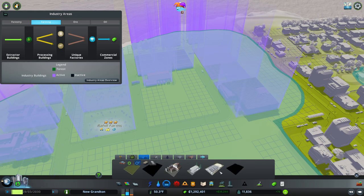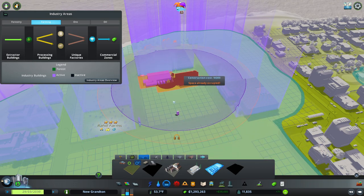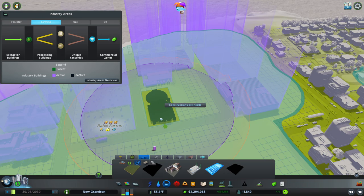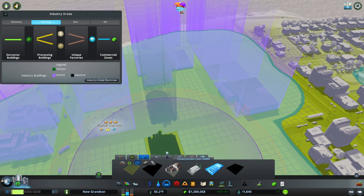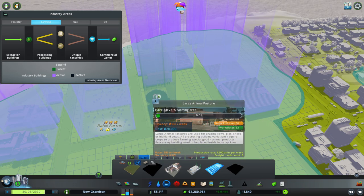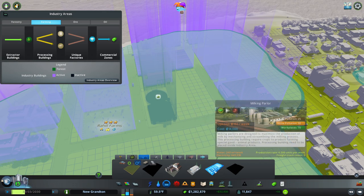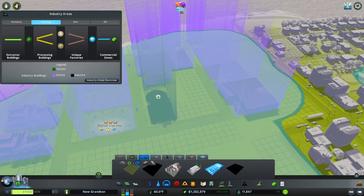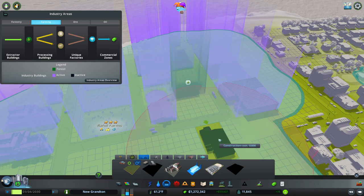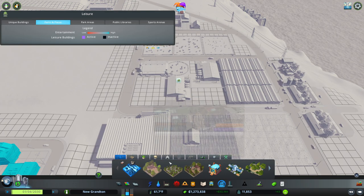And then production buildings — we should get a milking parlour. Absolutely. Where's a good place? There — I like that. We can have a path go through the middle. What else do we have? We don't have large animal pasture yet. We have flour, we have cattle shed. I think this is good. Maybe we'll stagger them like that — we'll find something to put in the middle. And we'll give ourselves a pavement going through.